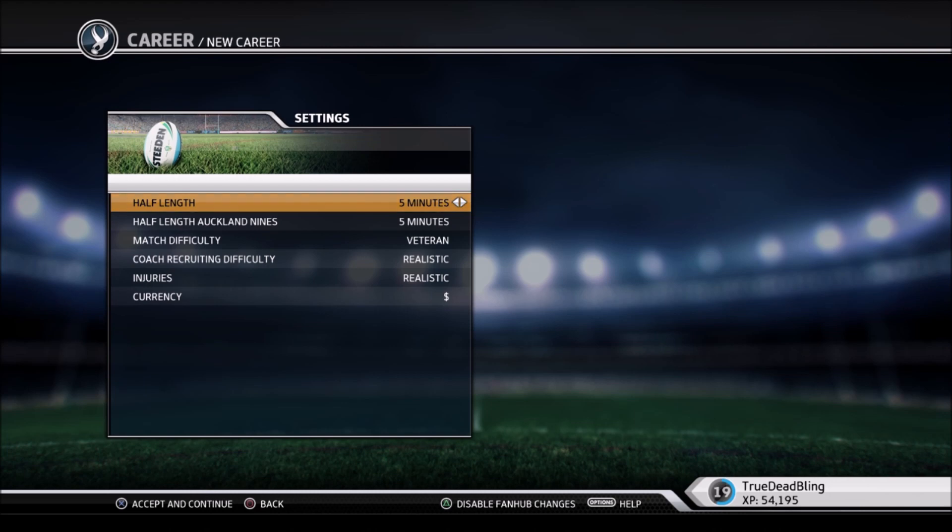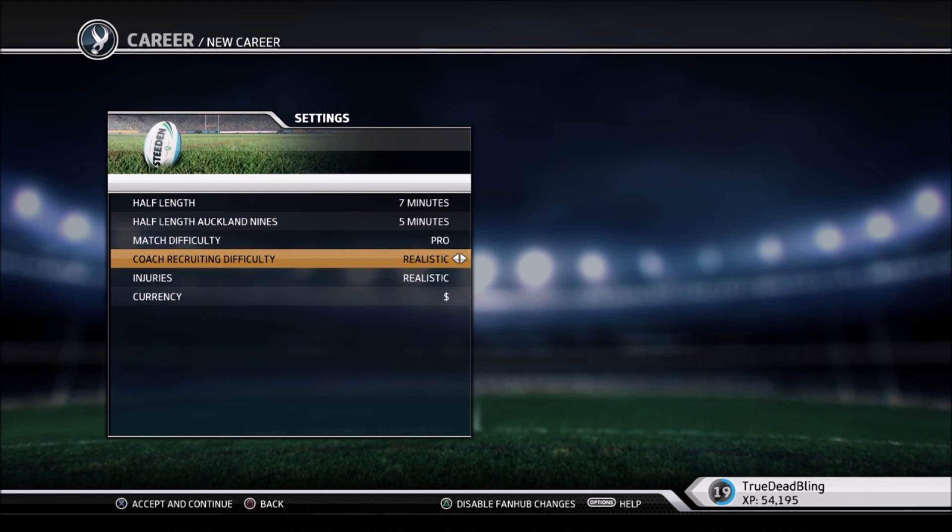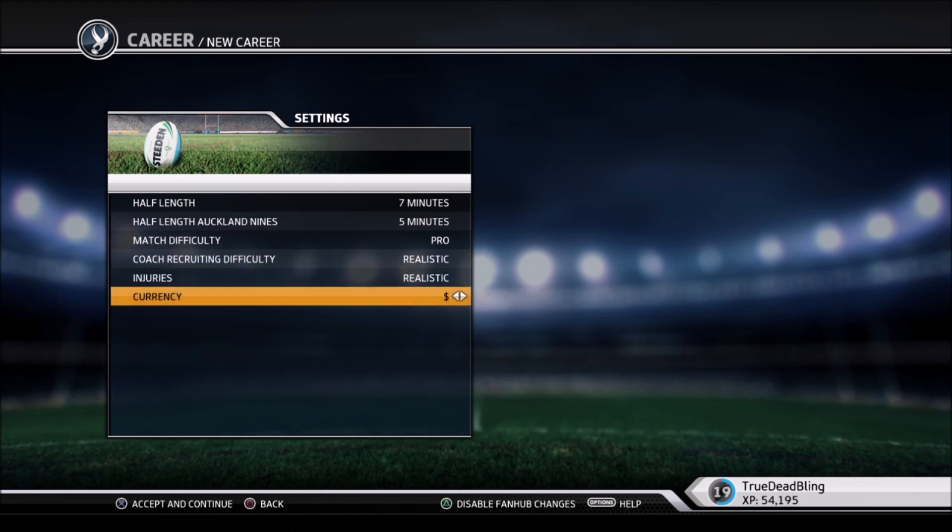For the halves settings I'm going to go with 7s, because 10s is too long and 5s is too short in my opinion. The 9s I'm not really going to be affected by. As for difficulty I'm going to go with Pro, but if it gets a little too easy I can always just bump it up. Other things I'll just leave as is.